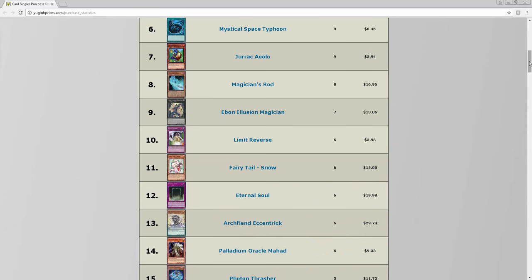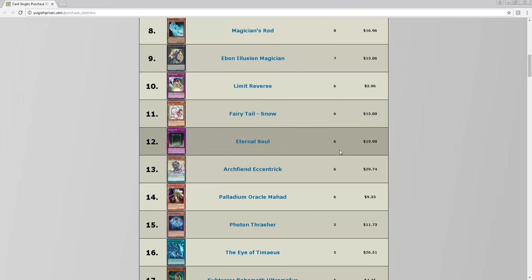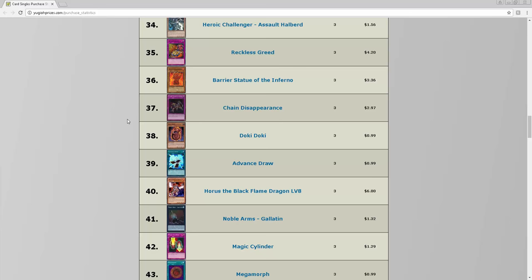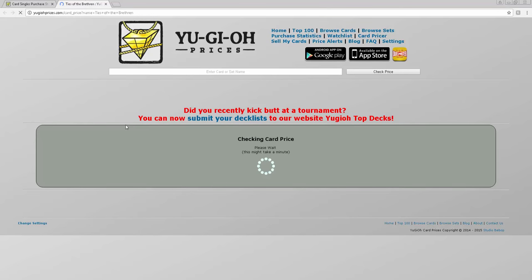Dark Magician has been around since Yugioh started, so they might get more support. At three bucks, Eternal Soul is literally a three-of in every Dark Magician deck — there's no reason to play one or two. It's crazy that it's only three dollars and nobody's really buying them. If you're planning on playing Dark Magicians, or even just trying to speculate for the future, this can be a card that jumps up because it's such a key card at only three dollars.